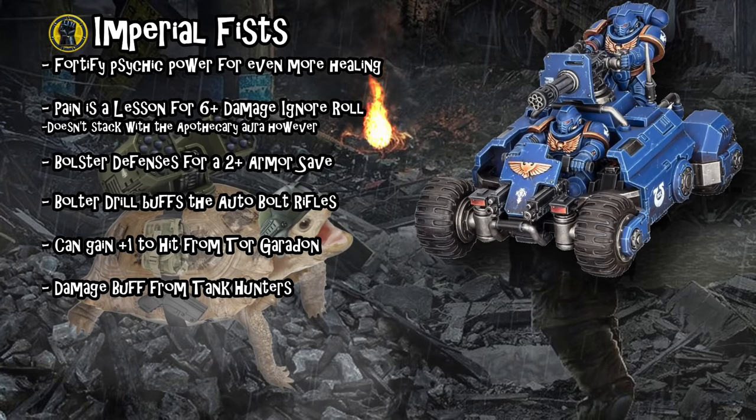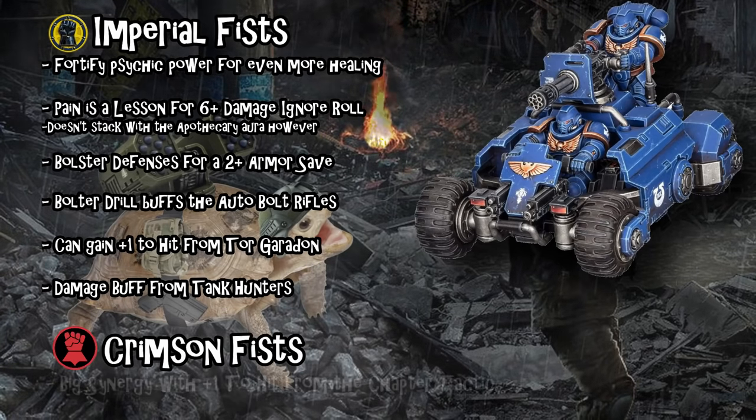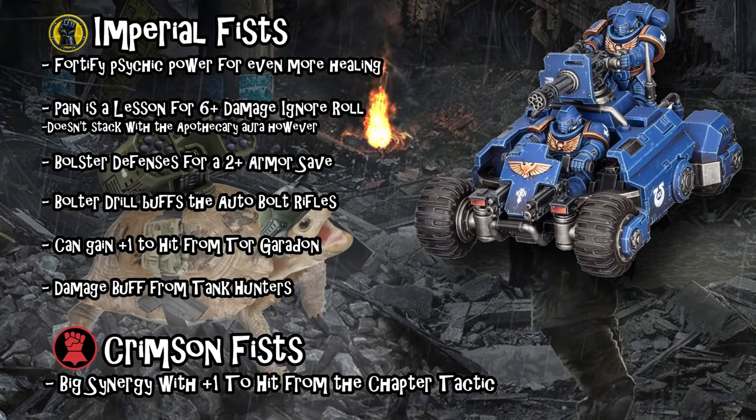Imperial Fist successor Crimson Fists have a chapter tactic that is particularly good for single-model ATV squads: they get plus one to hit against squads of at least five models larger than themselves. Since an ATV only counts as one model, shooting at an enemy squad of six or more means hitting on twos. Combined with exploding sixes on auto bolt rifles and Imperial Fist survivability buffs, three individual Crimson Fist ATVs with Gatling Cannons hitting on twos and wounding on threes is a really cool and effective combo.